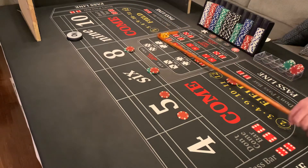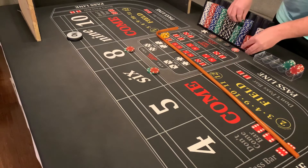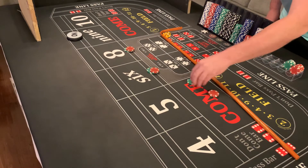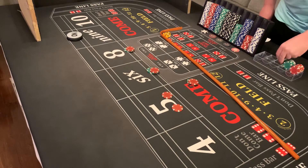Loser in the field, loser on the hop bet, but we get $70 for that six. There is our field bet back, there's our hop bets back, and there's our Quarter Pounder with Ease.